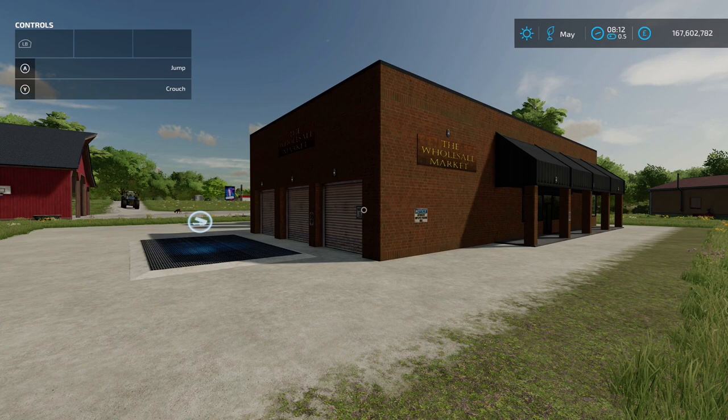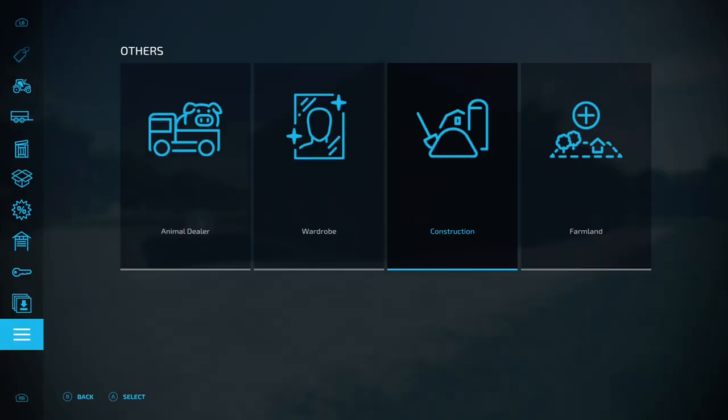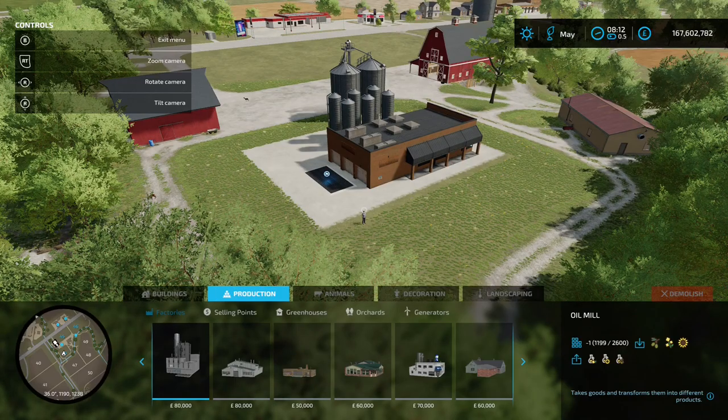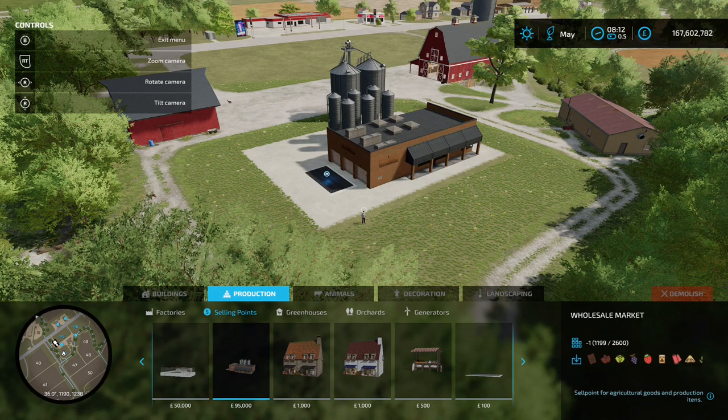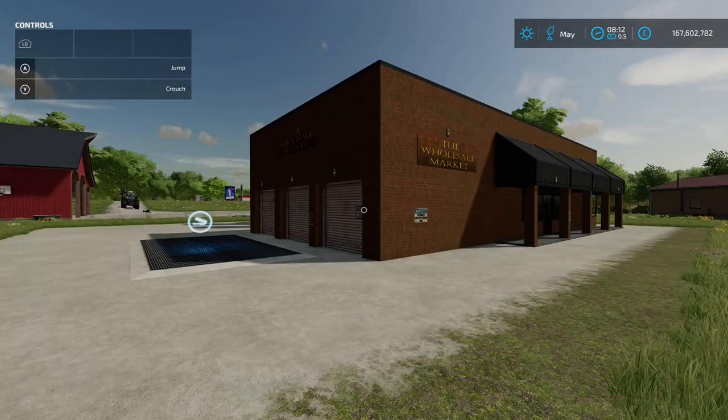So the mod we've got in question here is Wholesale Market, this is by Brummie Farmer. 5.11 megabytes the download. You're going to find it in the construction menu under Productions and Selling Points. There it is — 95 grand placed down, and obviously you're going to sell pretty much everything here.